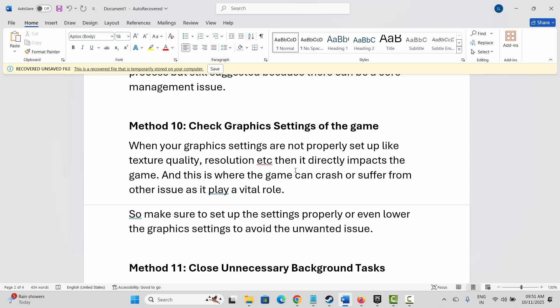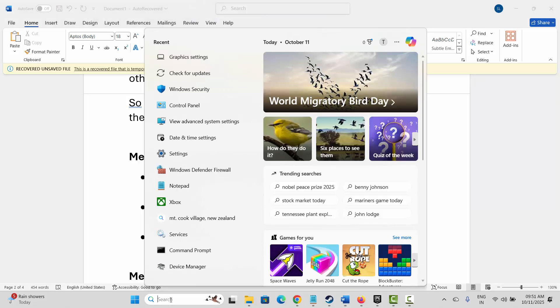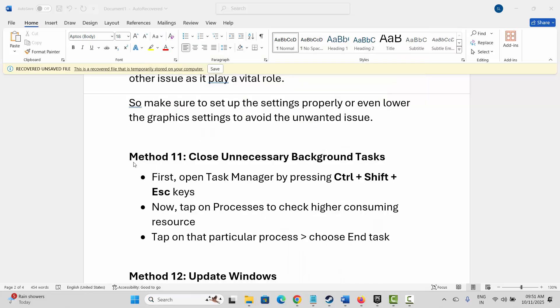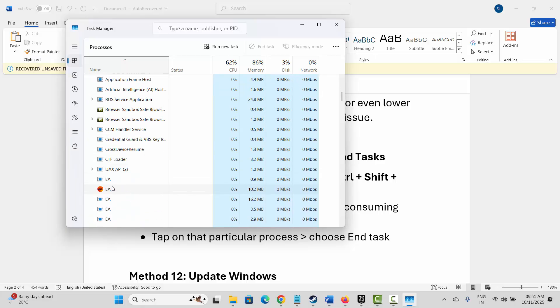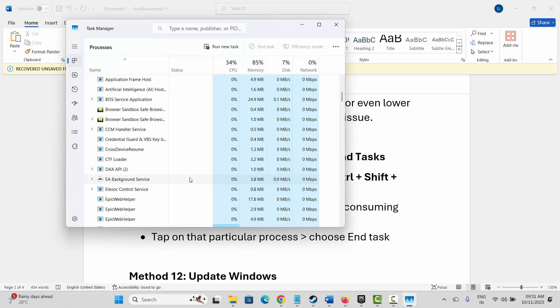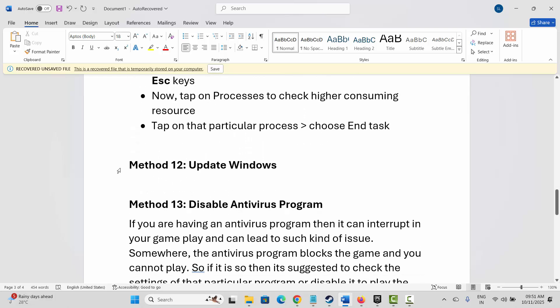The next method is to close unnecessary background tasks. Go to Windows Search and open Task Manager. Under the Processes tab, search for apps that are running in the background but are not needed. Select them, right-click, and click End Task to completely close them. After that, try to launch the game and see if it's working.